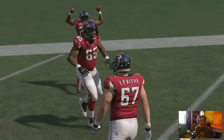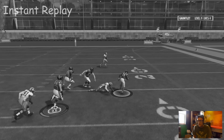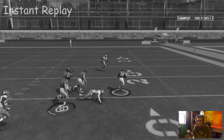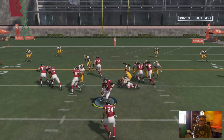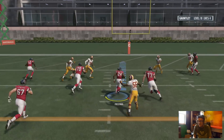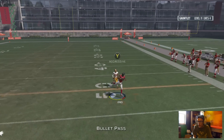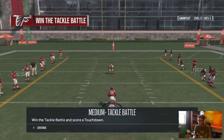Did you see that spin move? That was disgusting to a whole new level. Matt Ryan under center - Julio Jones will be cutting out right. We throw it to him, he has to come back for the ball and Julio Jones gets it as he fumbles it somehow, but we definitely completed it.